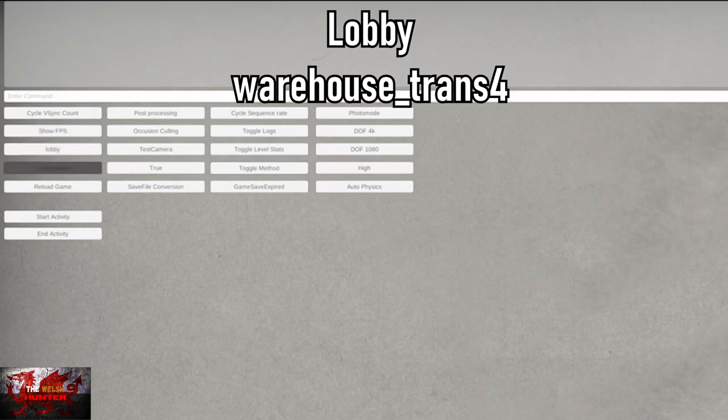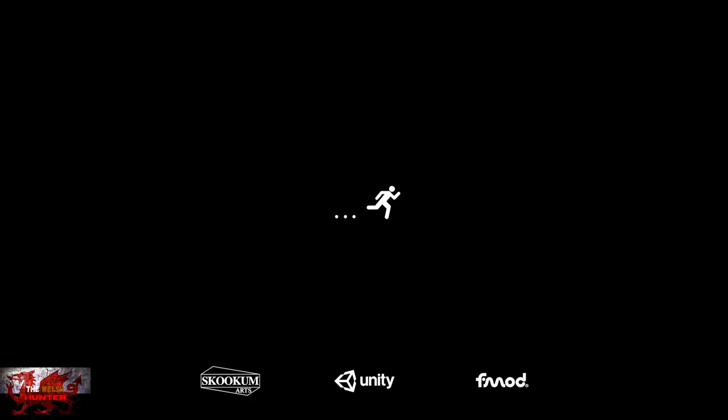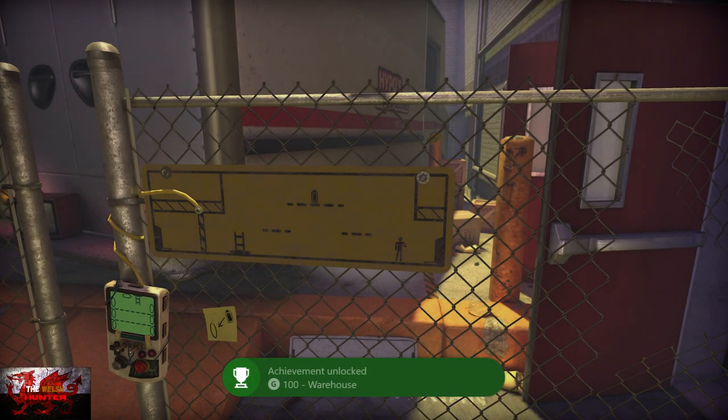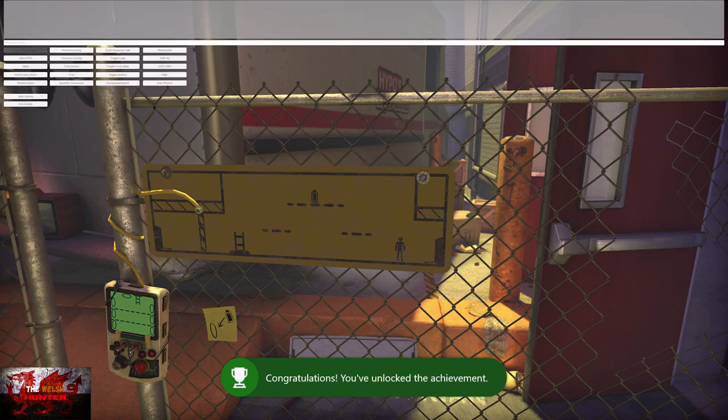On the very left-hand side, the third row down where it says Lobby, you can press the A button to change it, but we'll leave it on there. The one underneath that, we need Warehouse Trans 4. Press the A button to change it, and then click on Reload Game. Those are the only three buttons we're going to need to push. Every time we do that, we'll just jump straight into a level and the achievement will unlock. That is what we're going to be doing for literally five minutes.